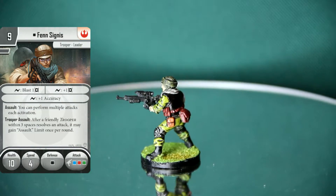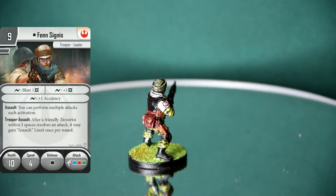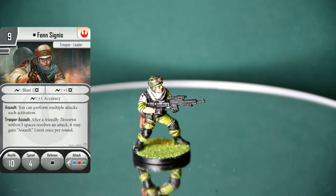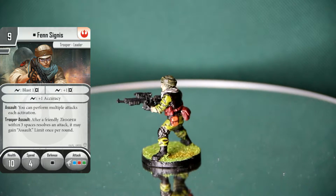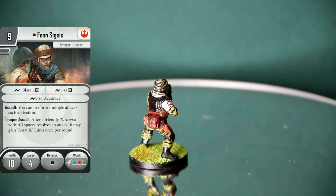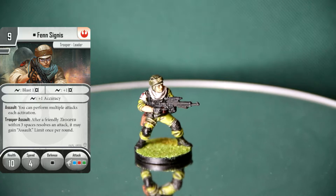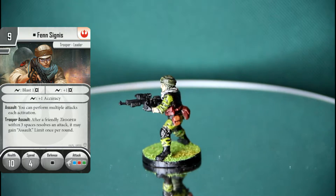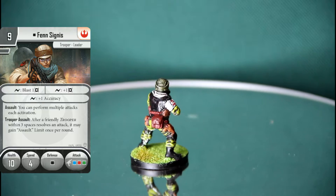Hello and welcome to Flashback Generations episode 41. As usual it's Pete and I. We are going to be doing our Imperial Assault reviews for skirmish mode. Tonight we are doing Fen Cygnus, who was one of the original characters in the game - a core box character.